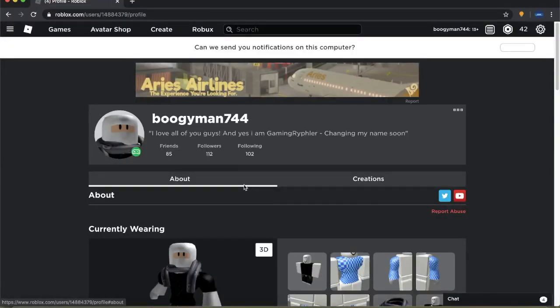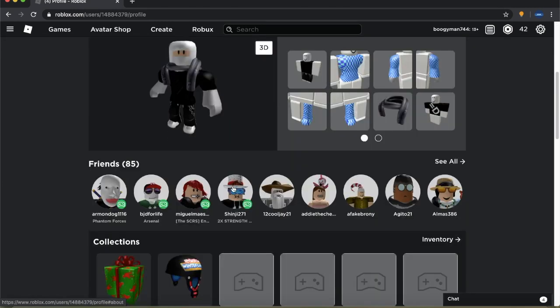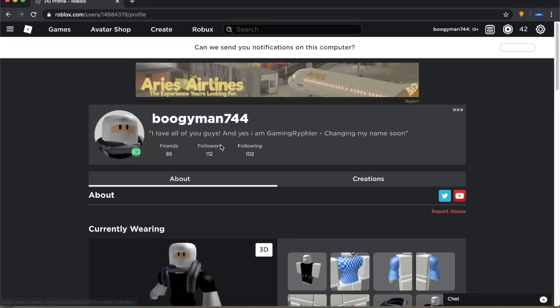Before I get into the main video on the Mystic Rod, just come follow my account. It's boogeyman744 right now but I'm going to change it to Rifler very soon — I'm just saving up some Robux. Come follow me, come add me, I add people back, I'll talk to you in game, and we can grind together.